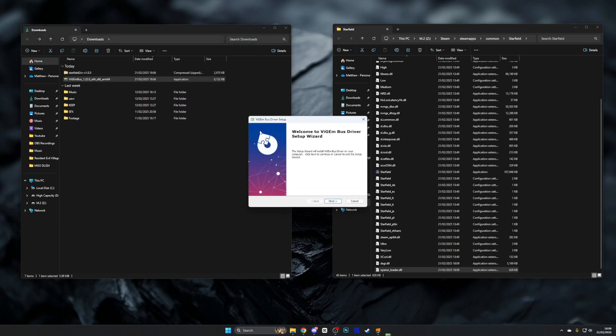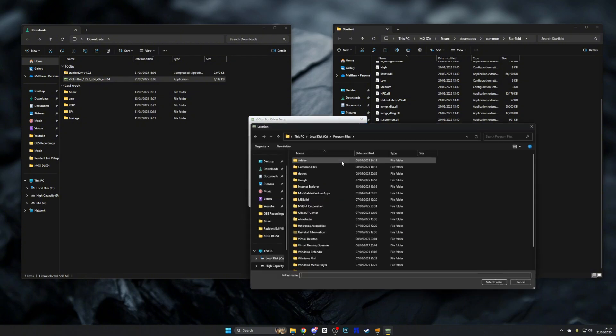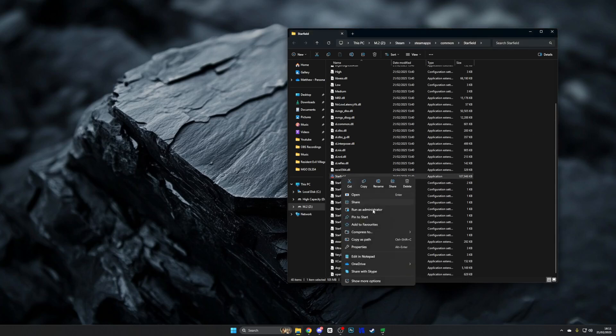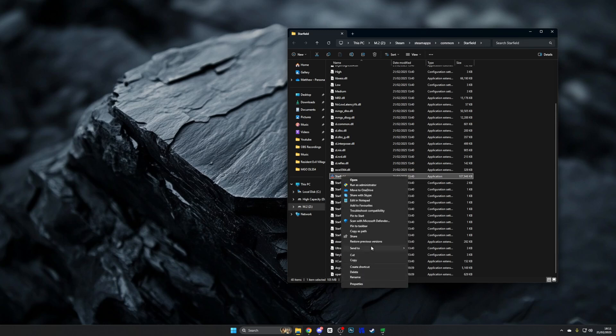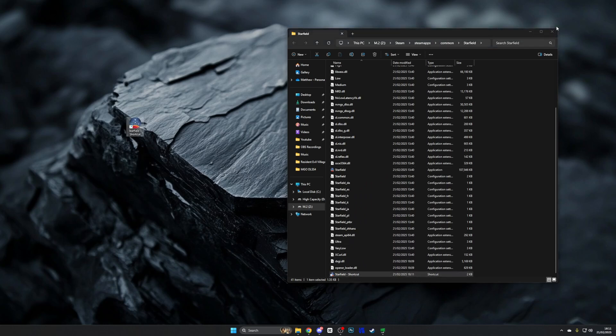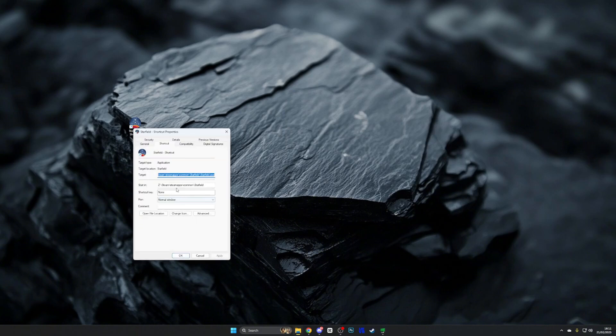Now it's time to install the other file we downloaded, which is going to give us the thumbsticks as joysticks. Go ahead and install that file — put it wherever you want, it doesn't really matter; as long as it's installed, it'll work. Once you've done that, I recommend you make a shortcut for the Starfield launcher on your desktop. Right-click it, run Properties, go to Compatibility, and select to run as administrator.